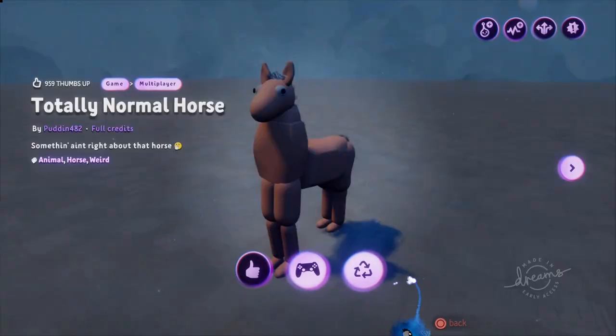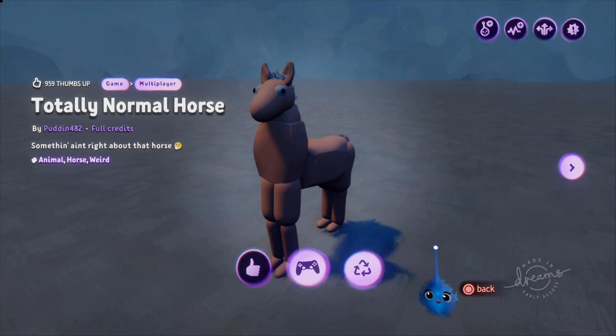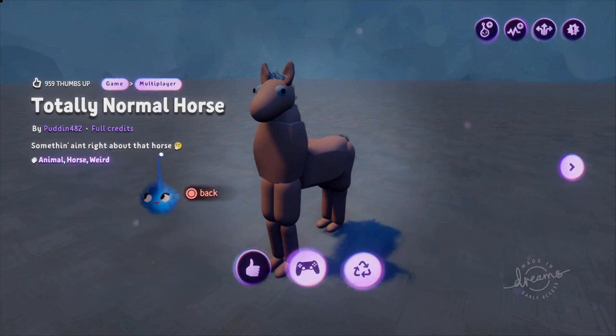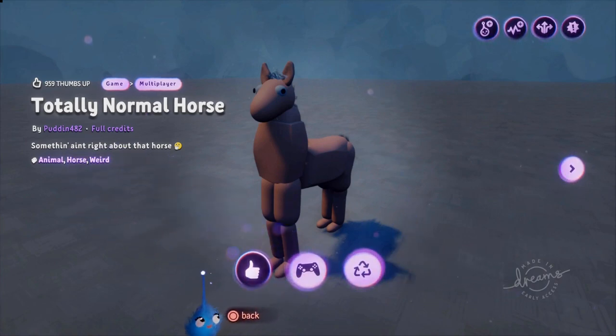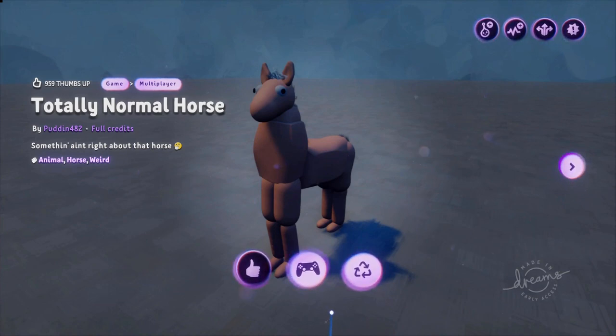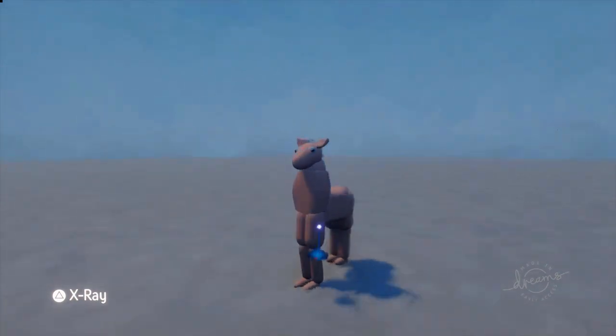Hi, this is Ladies Lex UK and this is Deconstructing Dreams. Today we are looking at the Totally Normal Horse by pudding482. This was released during the beta — there's something ain't right about that horse. This was released at a time when we hadn't seen horses before, because nobody had managed to make a four-legged creature, as we only had a very basic two-legged mannequin.